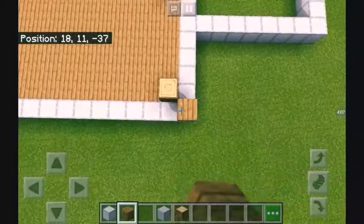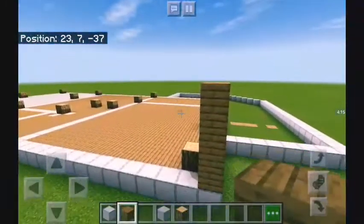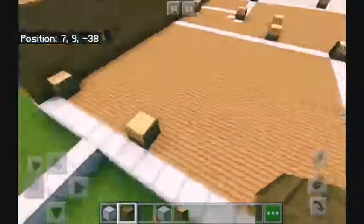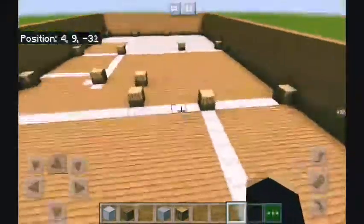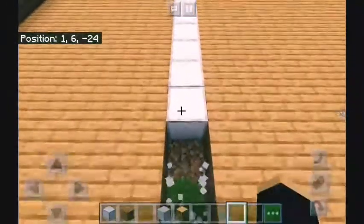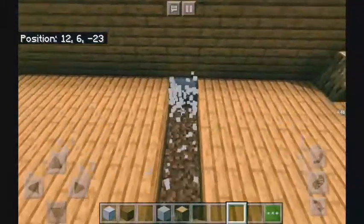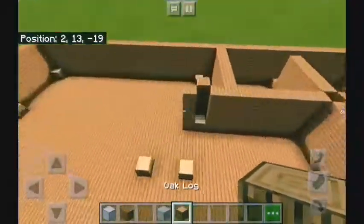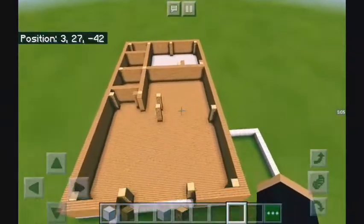First we're just going to build everything up by four. When you come here, you don't want to put wood in between these two logs because that will be our huge massive window in the front. For the dining room area, this section will actually be open, so don't put a wall here. Of course there are going to be stairs so you'll need stuff there, but don't put a wall there. Once you're done, build up the beams four blocks.